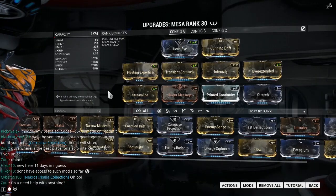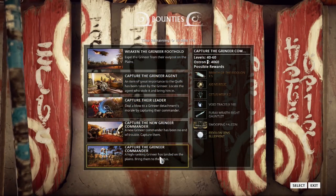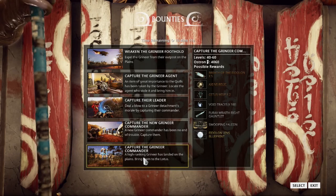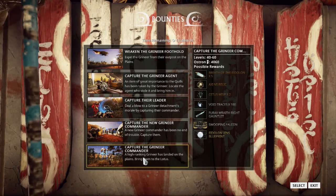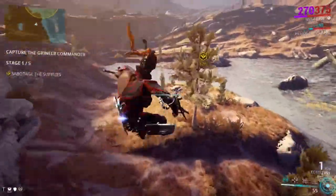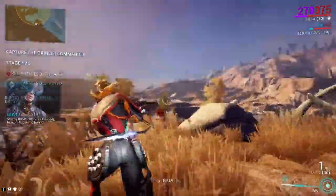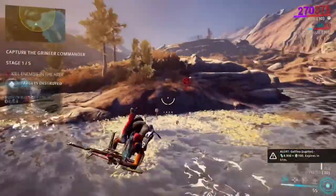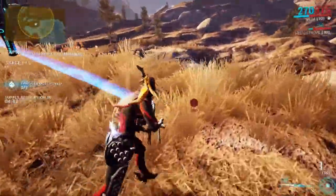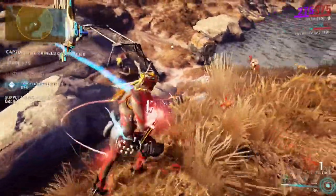Now I'm going to show you some gameplay. We're doing the Capture the Grineer Commander mission — the last mission with level 40 to 60 mobs. We're out in the Plains heading to the first bounty mission. The main reason I use snipers a lot is because it's just so much easier out here. Especially when mobs are super far away and you've got those airplane things constantly flying around — they make it really annoying to fight.